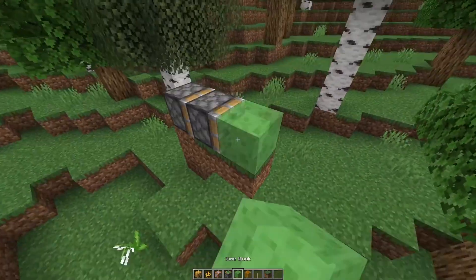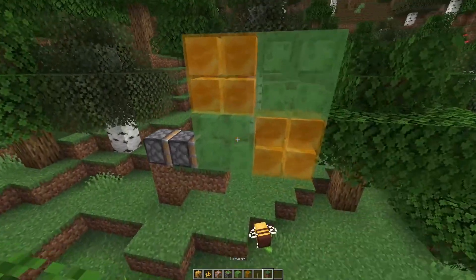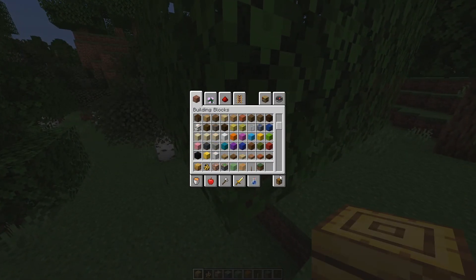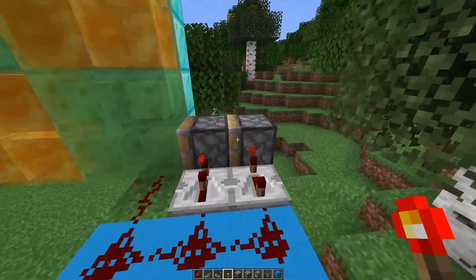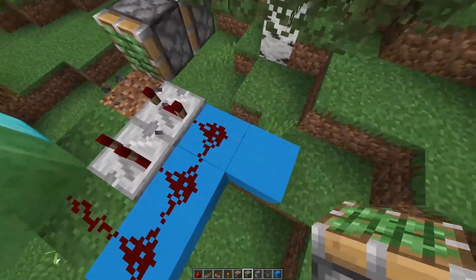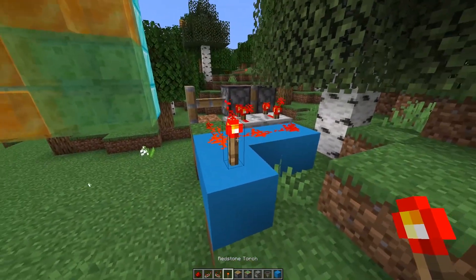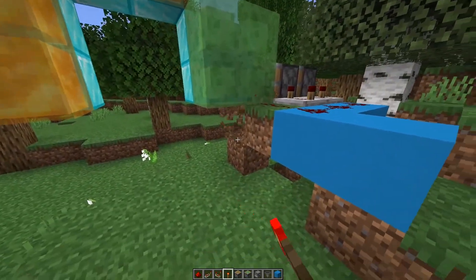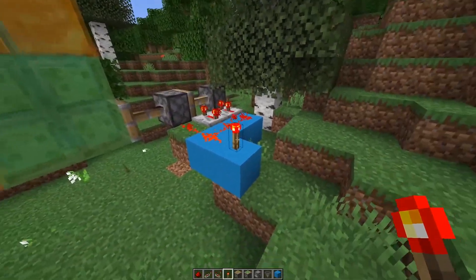I'm going to do it so that we have slime, honey, slime, honey like that, and then we just stick whatever blocks we want to them. Let's build it out of diamonds because I'm rich. That should be the first one done — never mind, made the obvious mistake, gotta bring them back one more. There we go. Okay, we have a door — it's a small one, it's a two-by-two piston door, but we have a door.